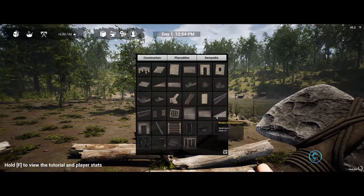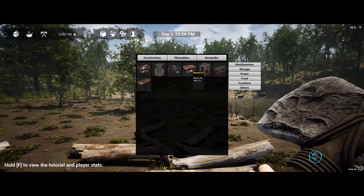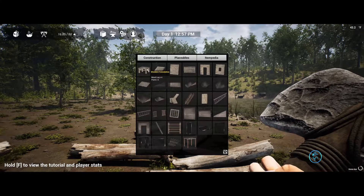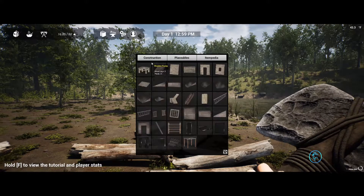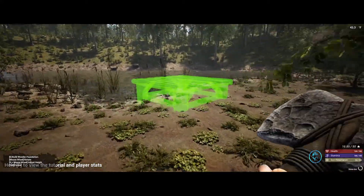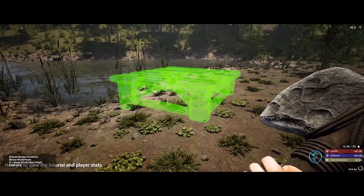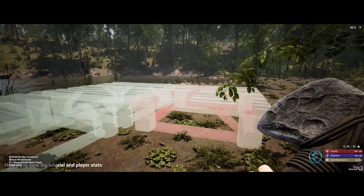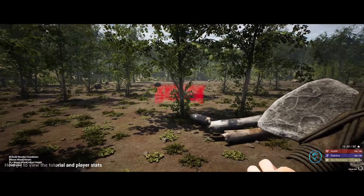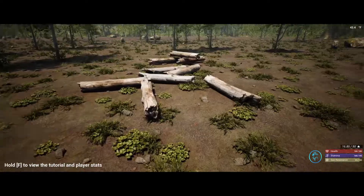Let's build a wooden foundation, a shelter. We've got a few things under placeables: anvil, workbench, loom, some nails, chemistry station. Under construction — is there a workbench? I need nails. Let's get this placed first. Oh there we go. Add your materials.